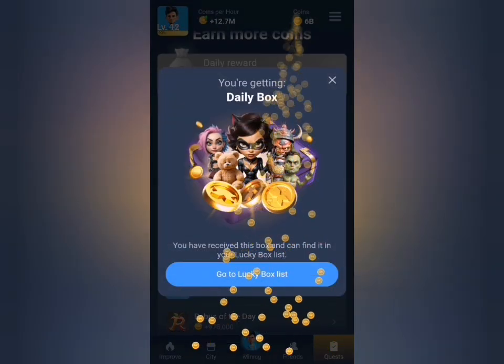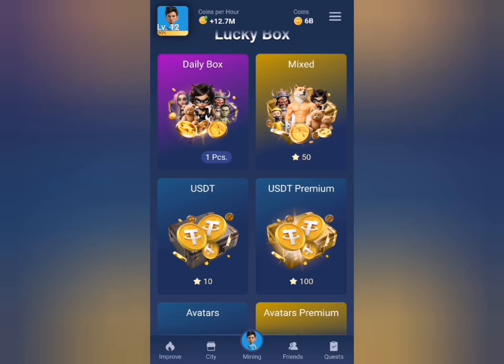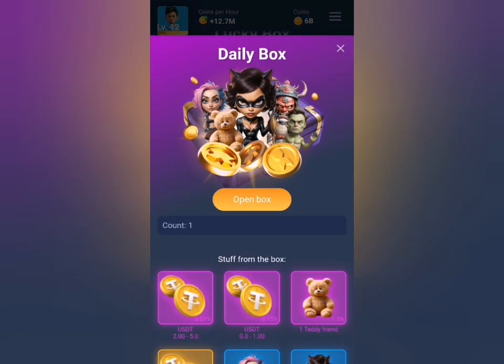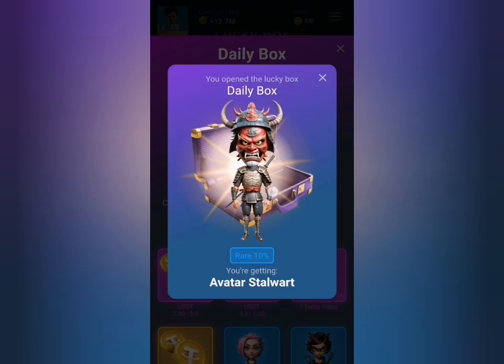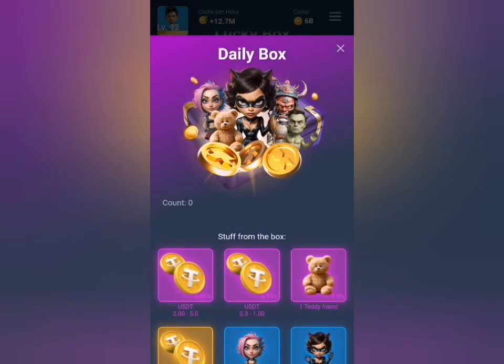The code is correct and my rewards are ready to claim. I'll click on this area to claim my rewards from the lucky box, then open the box to receive today's reward — an avatar.